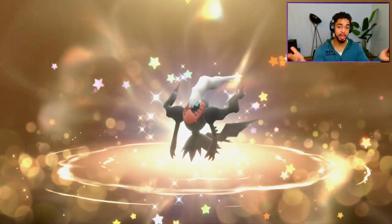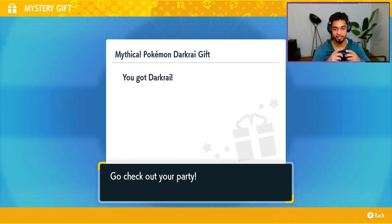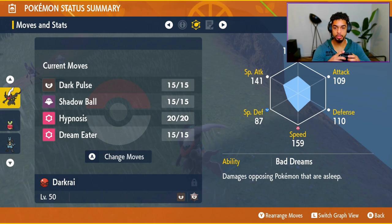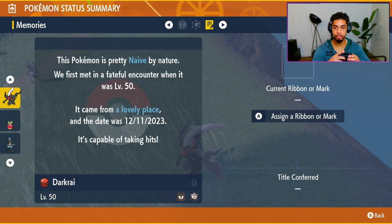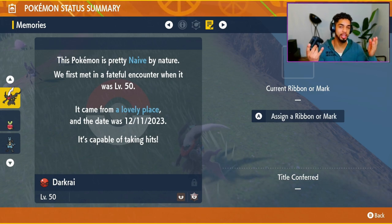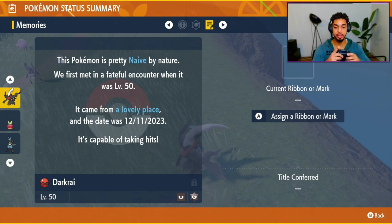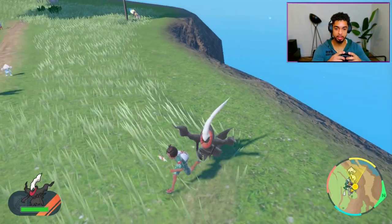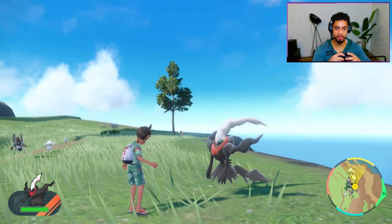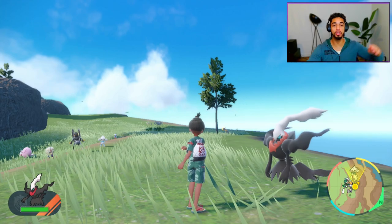And that's, ladies and gentlemen, how you get yourself a Darkrai. Let's go ahead and bring it out to play. This is my Darkrai right here — mine comes with a Naive nature, but yours could be Modest, Adamant, or actually anything, since it is randomly generated. It is a very epic Darkrai. It was just that easy. Thank you very much for watching, and I hope to see you guys soon. Take care.